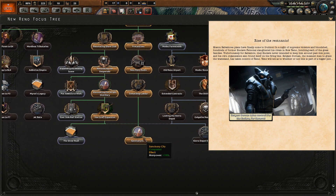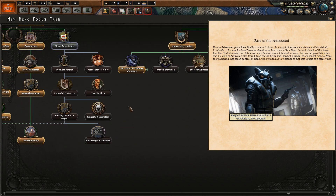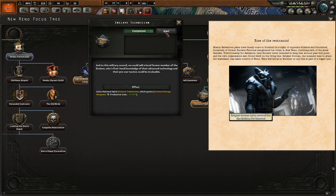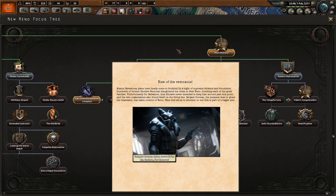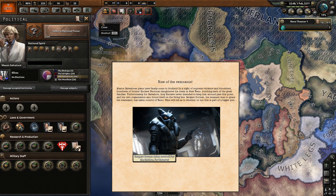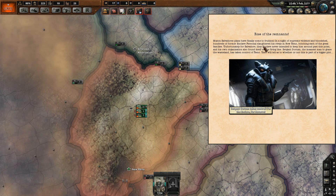The other three focuses you need are Sanctuary City, Sergeant Granite's Defense Company, and Enclave Technicians. These are from the Merc Military Path. These are all of the Enclave-related focuses that New Reno gets normally, and if you take all three, you trigger the event.